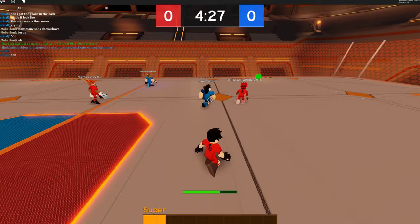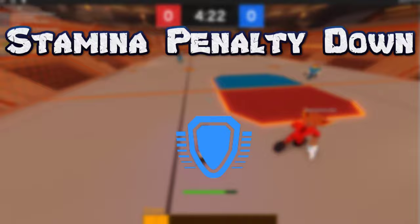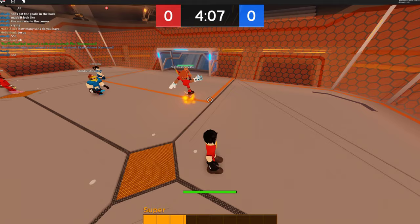The next one is the Stamina Penalty Down ability. This will decrease your penalty for repeatedly using defensive moves. If you tackle a lot in a row, you start to notice that you tackle slower and slower. Well, this ability will counteract that feature so you can do tackles more efficiently in between each other. This can help your defense quite a bit.